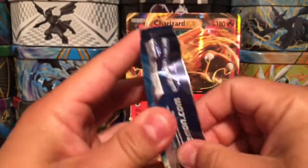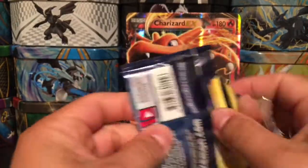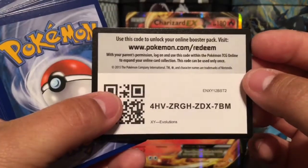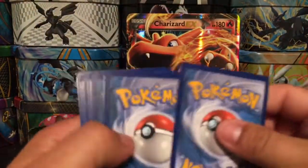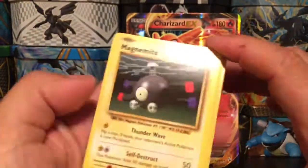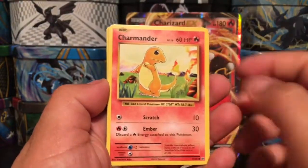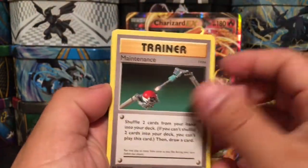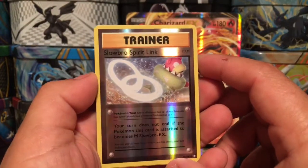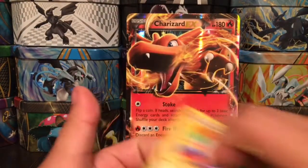Starting off with this Raichu from Evolutions pack, packed very, very tightly. We have a green code card, which means the best we can do is a break from this one. We have Magnemite, Caterpie, Rattata, Charmander, Gastly, Haunter, Maintenance Trainer, Polyworld, a reverse holo Slowbro, Spirit Link, and an Electrode rare non-holo card.